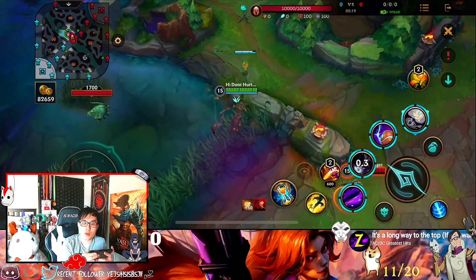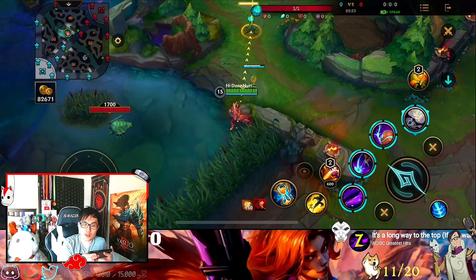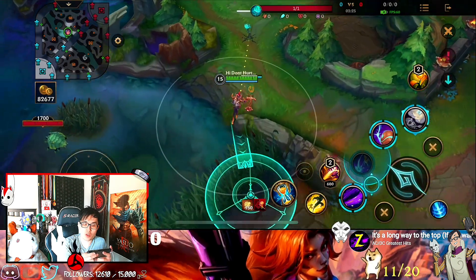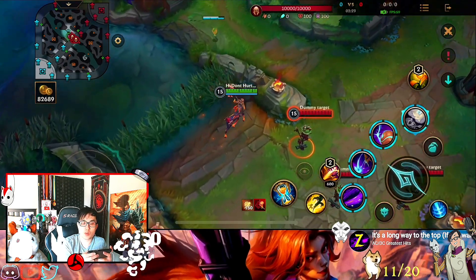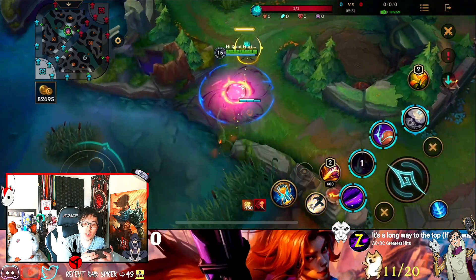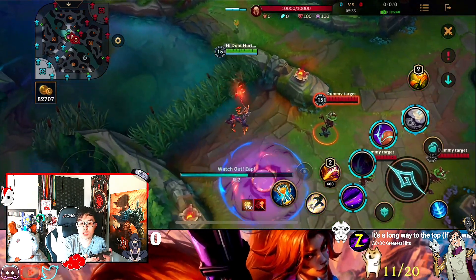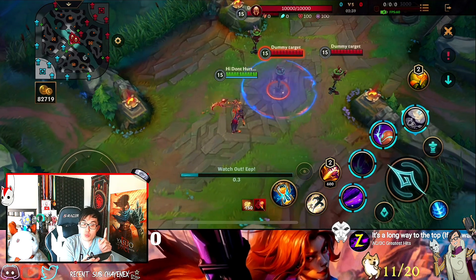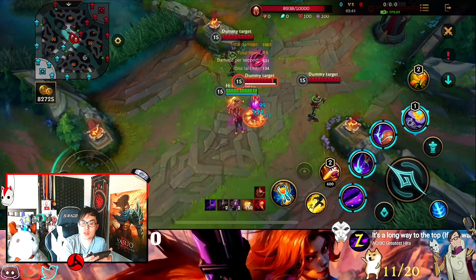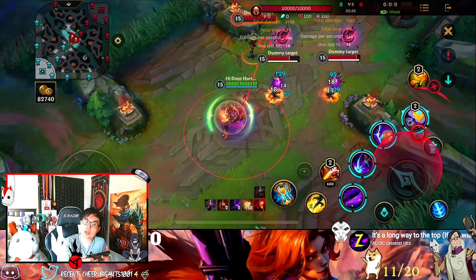So let's say you're chasing someone or someone's chasing you — you can use the W to go this way and catch up to them, or use it to get away. And you see how the circle in the middle does more damage? It shows 475 damage if you land the center, but if you put it off-center it will do less damage — only about 200, almost half damage.